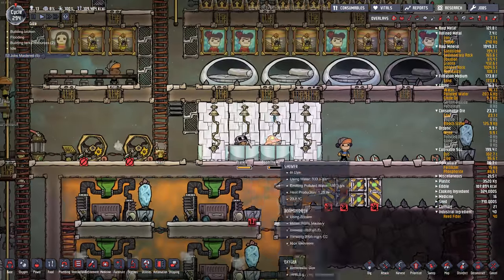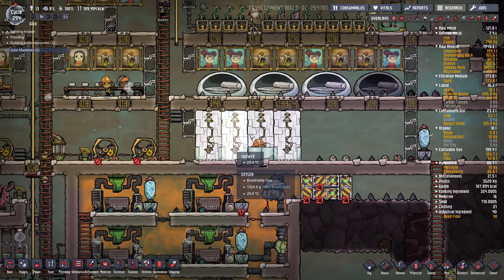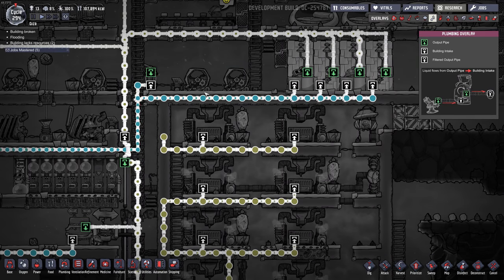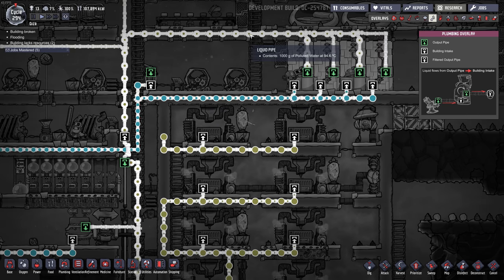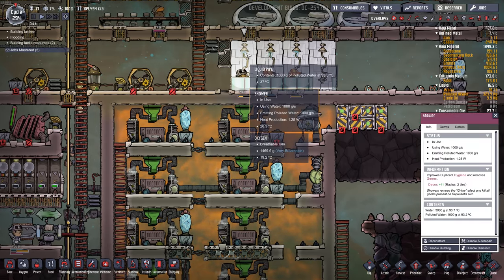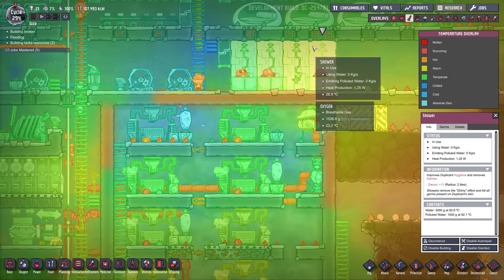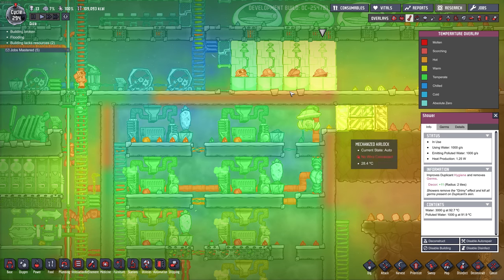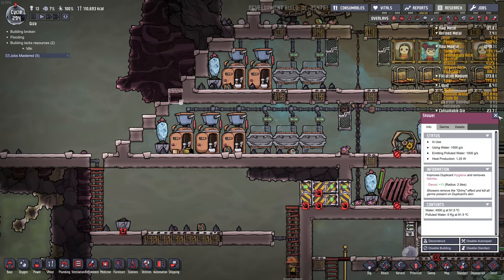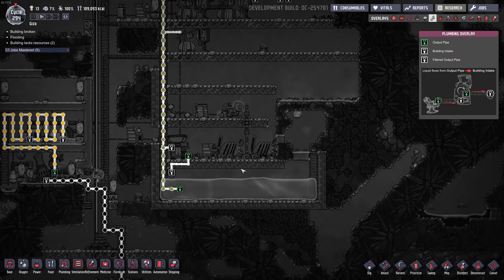The first thing you'll notice is I put in showers — the dupes are so happy and they're not going to be grimy. I don't usually use showers because they waste time and use quite a bit of water, but this is a source of polluted water for us because we were running out of polluted water. I'm using abyssalite pipes; the water is going in at 95 and coming out at basically 95, so luckily these showers are not heating up like the toilets were.